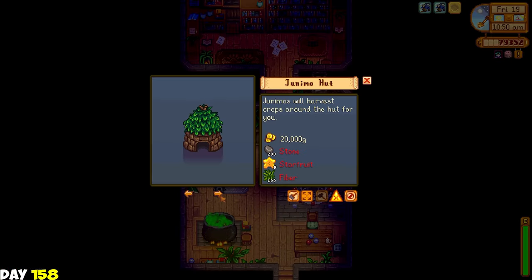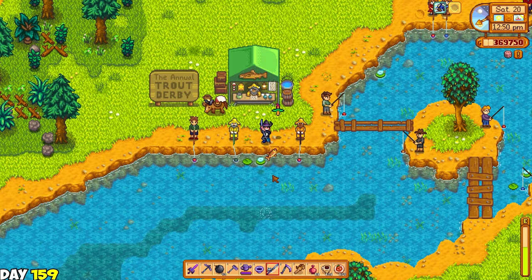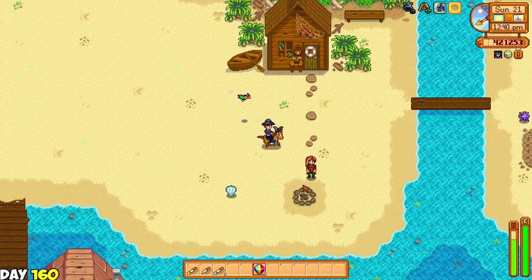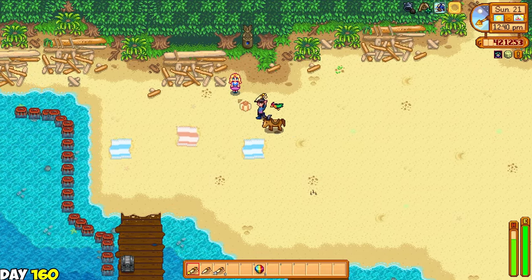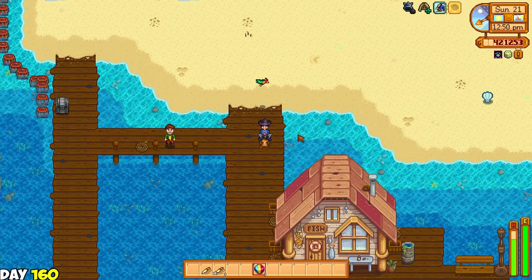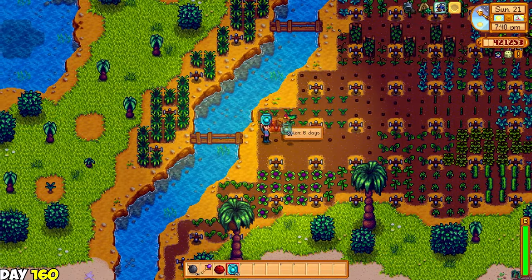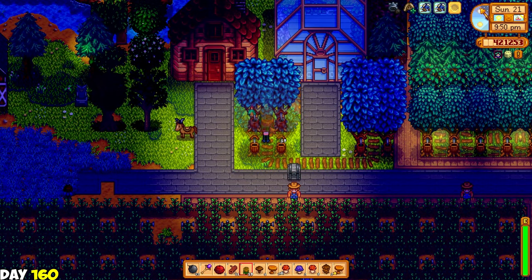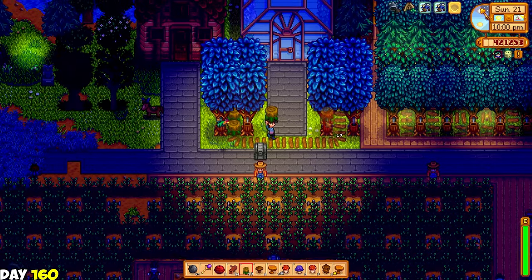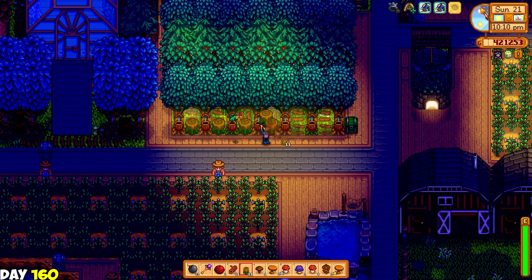Day 158: my blueberries are ready for harvest again. I have so many blueberries in my dehydrator area that I actually decided to just sell the gold quality ones directly since they don't earn that much compared to dried blueberries. I honestly kind of regret it - I should have just grown some melons instead. And since I had a million already I had the wizard make me a desert obelisk just beside my island obelisk. That's two out of four obelisks now. Day 159: I just attended the annual trout derby. Day 160: it was Sunday again so I went on gift giving the entire day. I won't make the mistake of giving Hayley a prismatic shard again - she hates it.